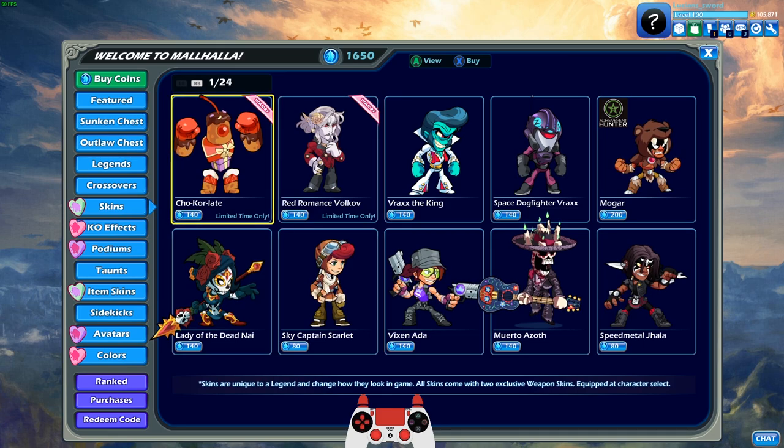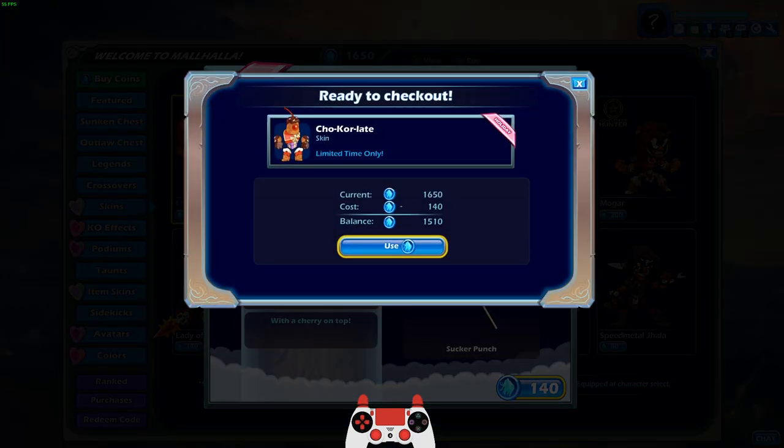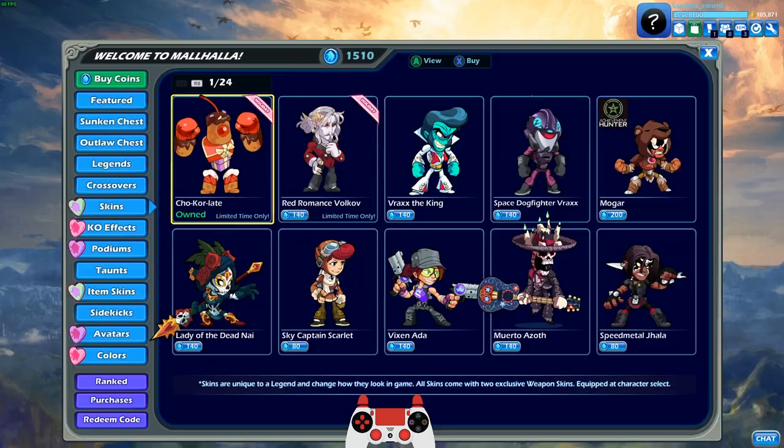So here's the new skins. Look at the Kor — it's so cute. The hammer especially is like a heart lollipop. I love it. We're going to go ahead and buy Kor. I love that it's for Kor and Volkov, man.